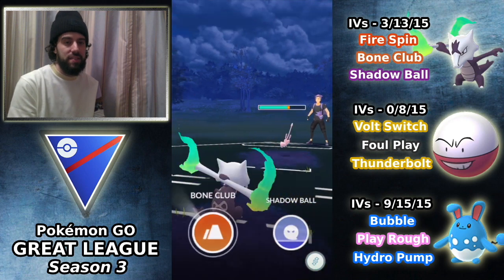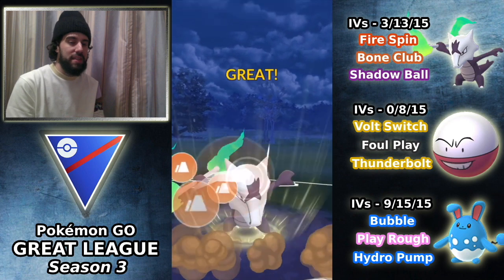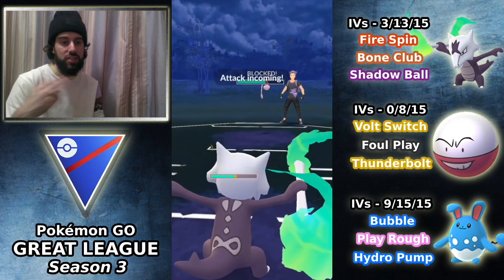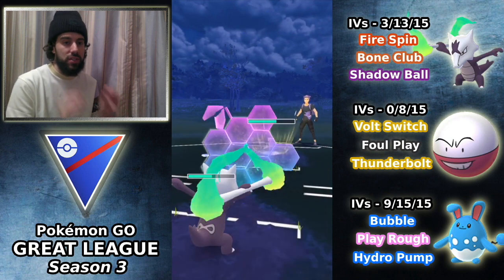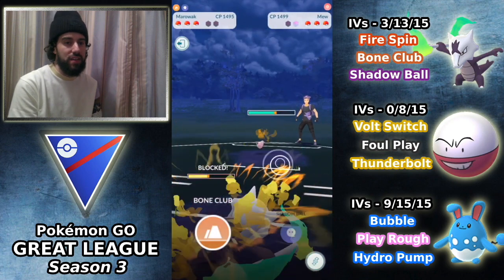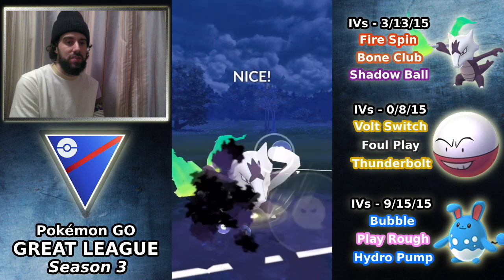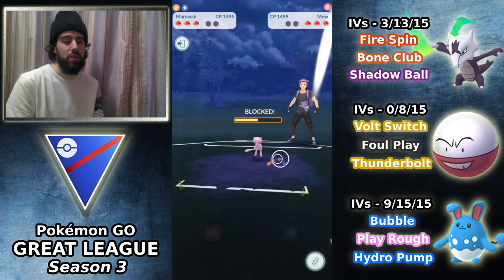At this point I can't really switch out into Azumarill, which is kind of my safe switch, because Mew has Wild Charge. I'm just looking to bait with Bone Club hoping to get the shield, and if I do I'm going to use my second shield and then throw the Shadow Ball the second time. We should go into a zero-shield situation for the rest of the match. Mew should win this lead because it's just going to keep throwing Surfs.